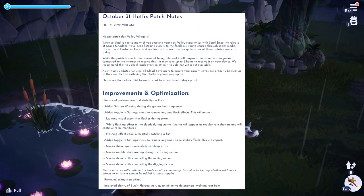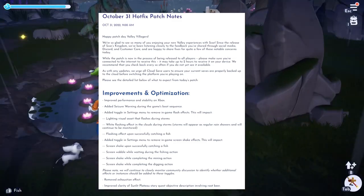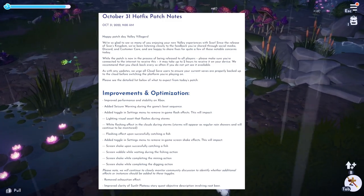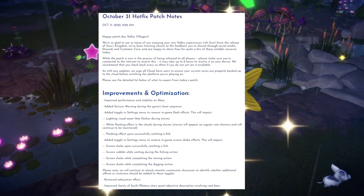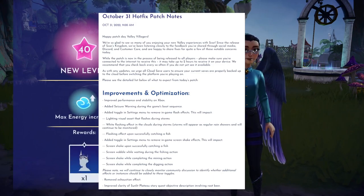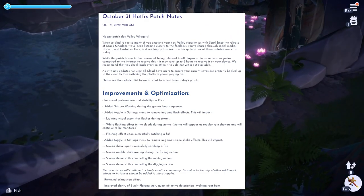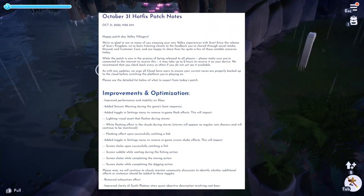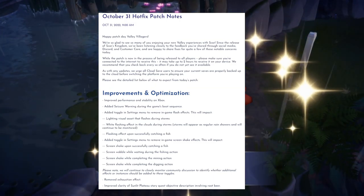There is improved performance and stability on Xbox. They've added a seizure warning during the game's boot sequence, and a toggle in the settings menu to remove in-game flash effects — like the one you just saw behind me. This will impact lightning visual effects during storms, white flashing effects in the clouds, and storms will appear as regular rain showers going forward. There is also a toggle to remove in-game screen shake effects, impacting screen shake when catching a fish, screen wobble while waiting during the fishing action, and screen shake while completing mining and digging actions.